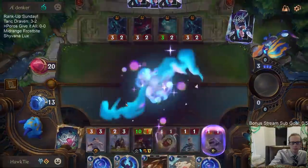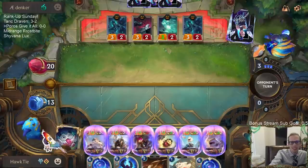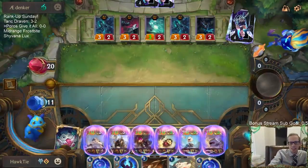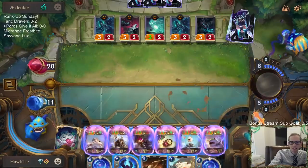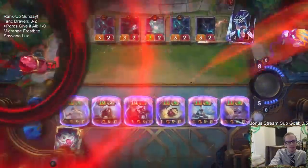Ten-three overwhelm, tough, challenge, elusive, spell shield - that'd be pretty good! Give it All is sweet. Nobody expects the Give it All. Just got a nice 60 power in play. GGs - that's pretty awesome!